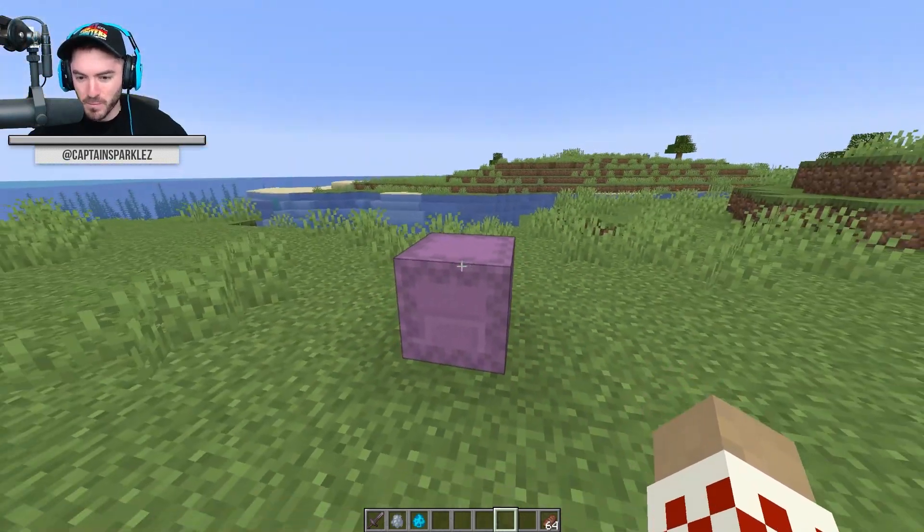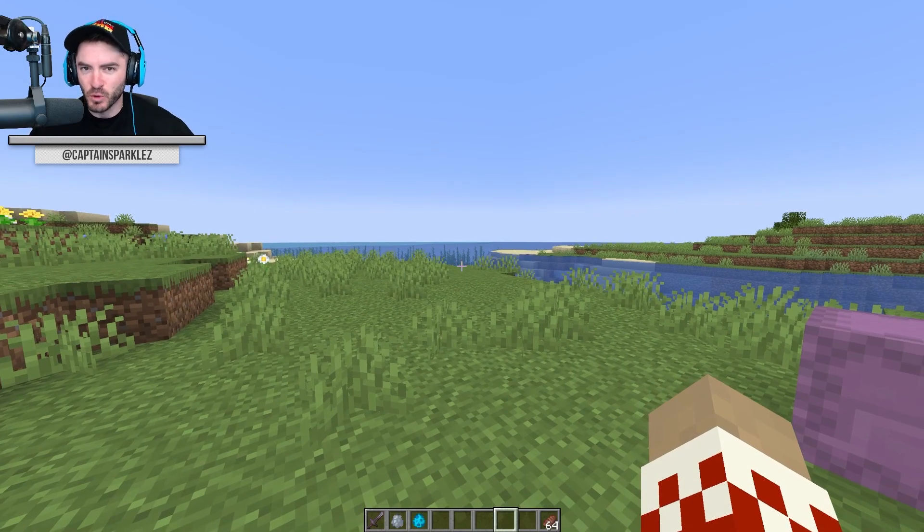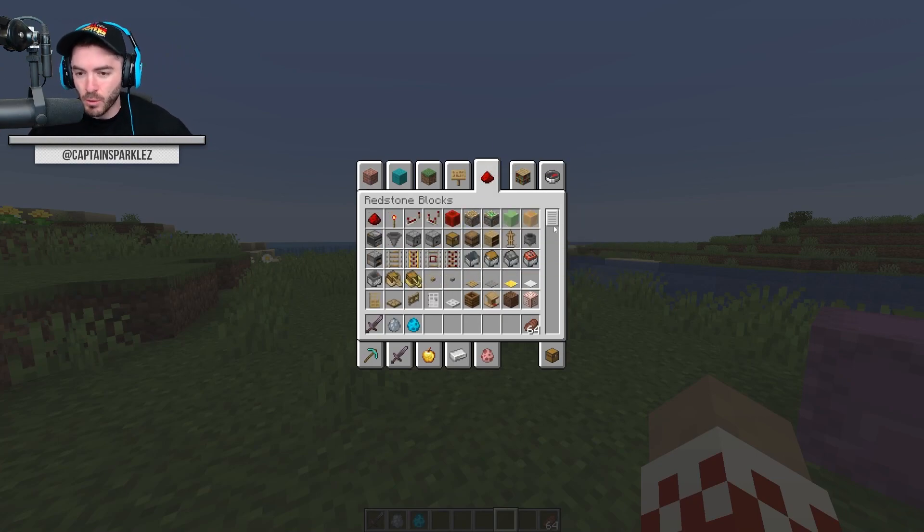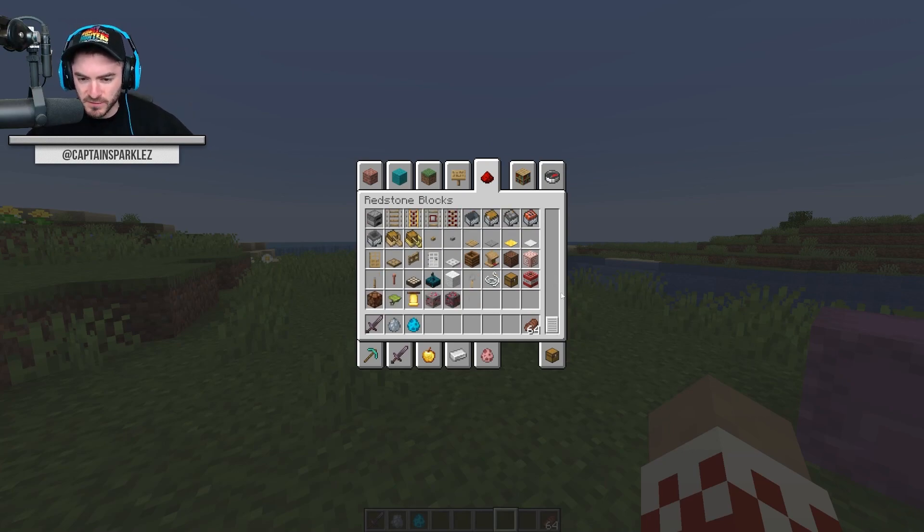So you're really excited to get into this update and work on creative mode stuff. You saw the last snapshot video and you've wiped all memory of how to do commands, because all the blocks you could ever need are now under the redstone blocks tab - you have command blocks, your structure void, your debug stick.